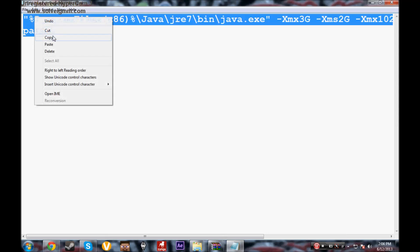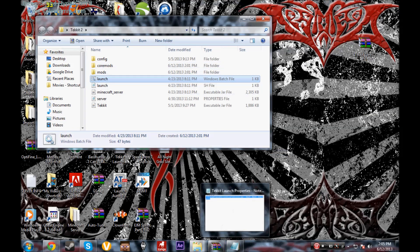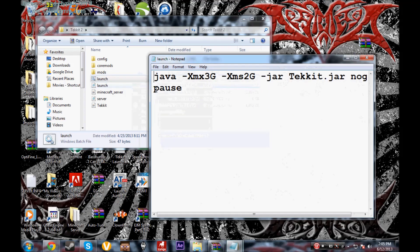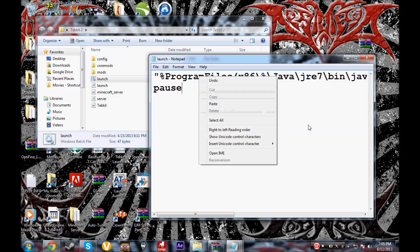Once you have the script ready, copy it using Ctrl+C after highlighting it. Then minimize, right-click on the launch file, hit Edit, scroll all the way through the existing content, and paste the new script in using Ctrl+V or right-click and Paste.